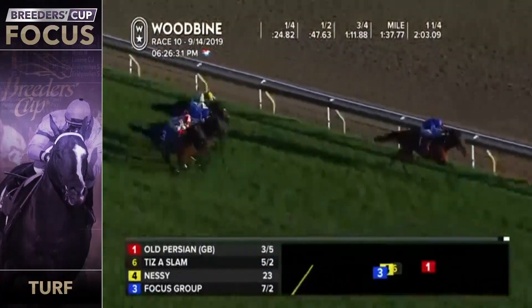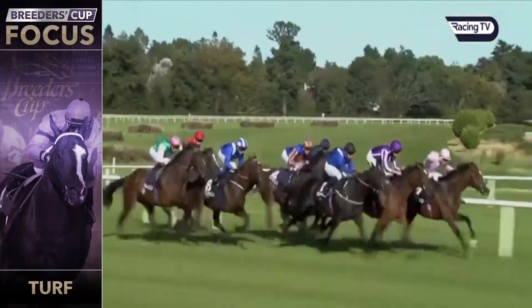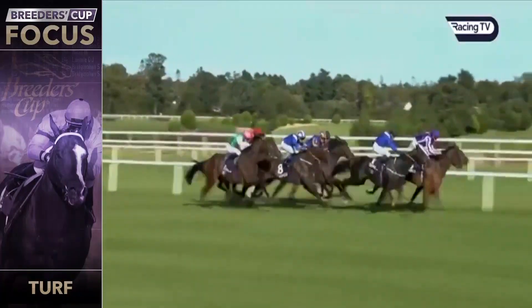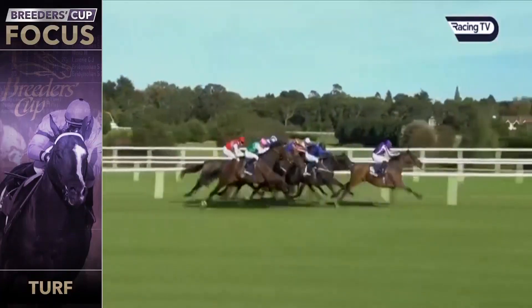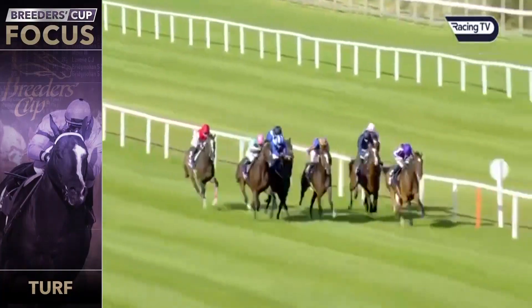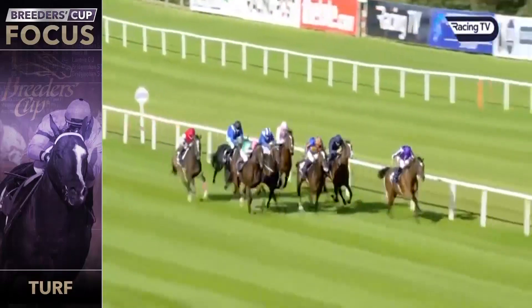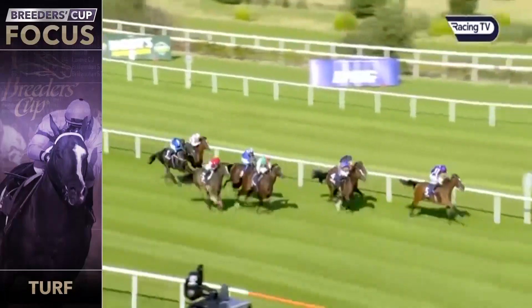Magical was second in the Breeders' Cup Turf last year behind Enable, coming in with arguably a bit better form last year than she is this year. She won the British Champions Filly and Mare, and she's run really well this year as well — she took the Irish Champion two starts back over Magic Wand and Anthony Van Dyke, who's also on this list. Maybe she didn't care for the ground in the Arc; she was a 20-to-1 chance that day. I just have a feeling Enable is still better than she is, but she's run big races against that mare a bunch of times — she's not far off.